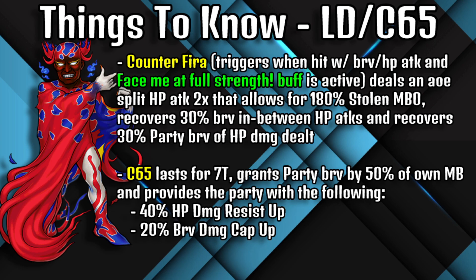His counter, Counter Fira, triggers whenever he gets hit with a brave or HP attack and has the Face Me at Force Strength buff active. It deals an AOE split HP attack two times allowing for 180 stolen max brave overflow, recovers 30 brave between HP attacks, and recovers 30% party brave based on the HP damage dealt.